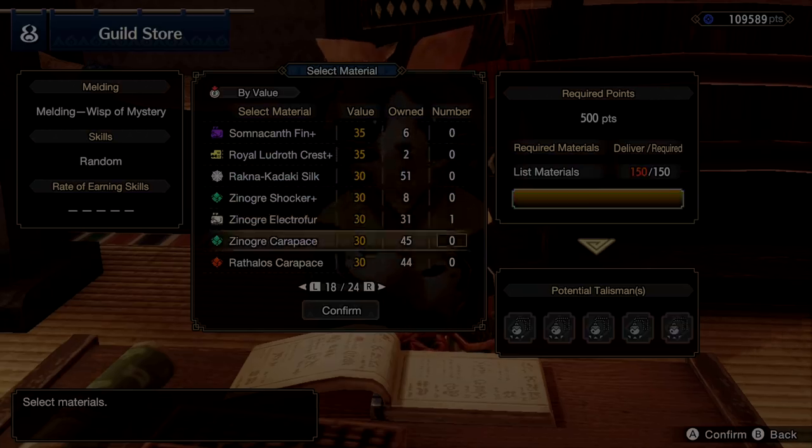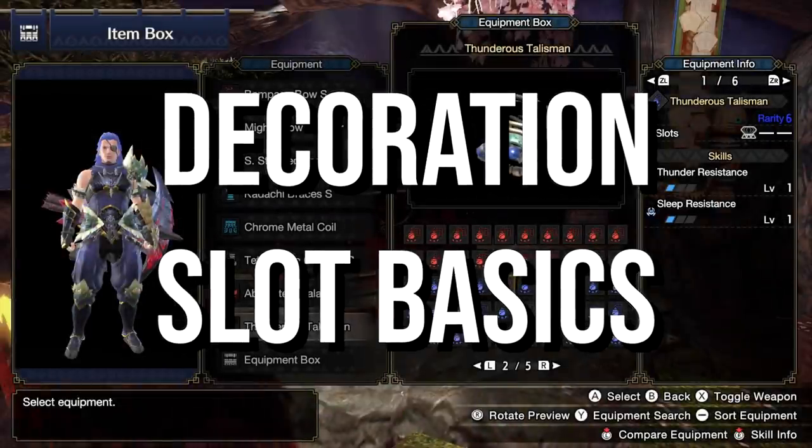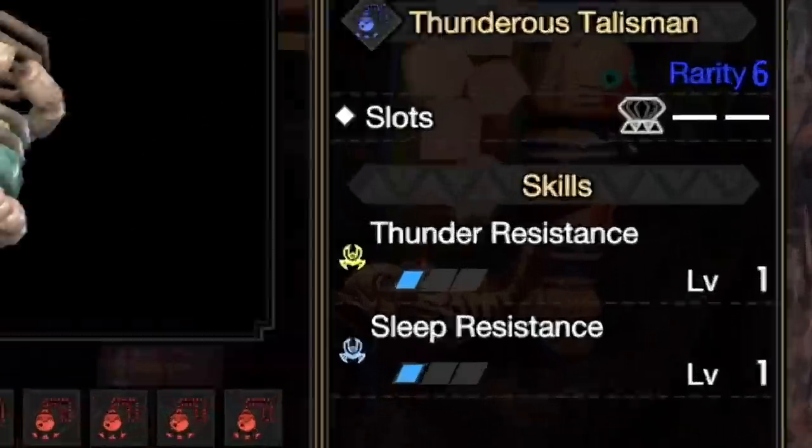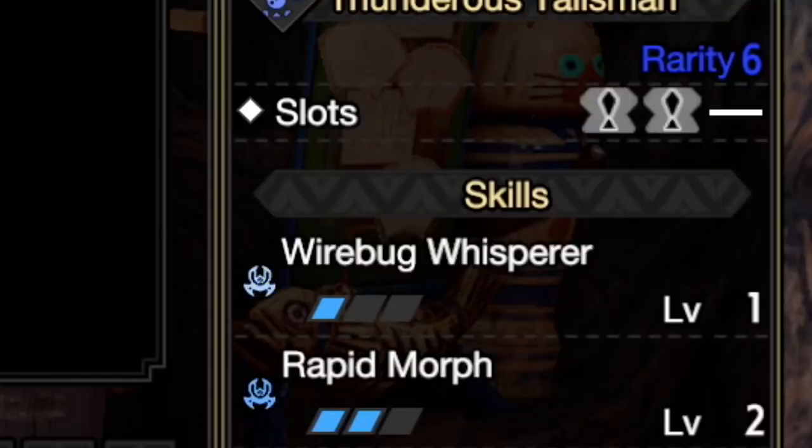For our new players: talismans can be melded with a variety of decoration slots, up to three total. Those three slots can be different qualities — the best being a 3-slot, a 2-slot, and a 1-slot to fit the biggest decorations.